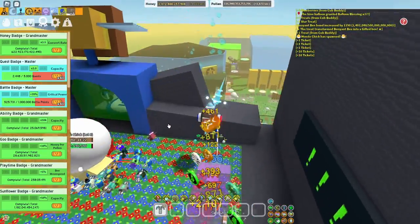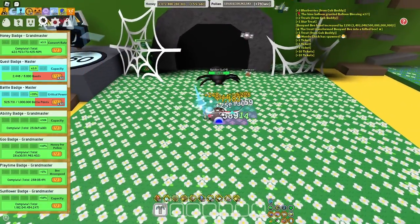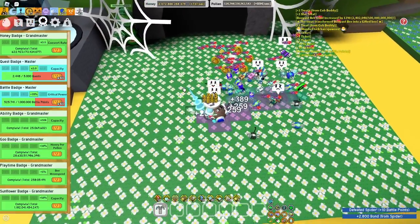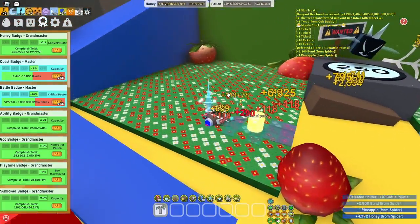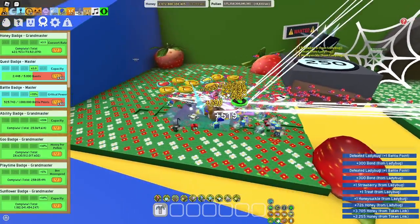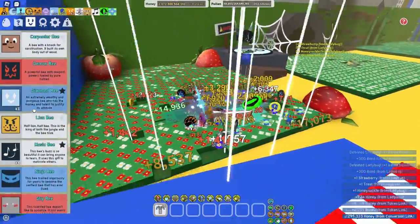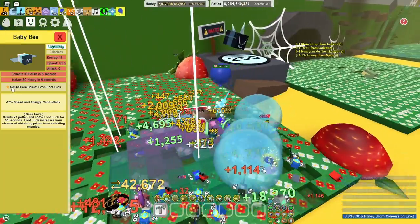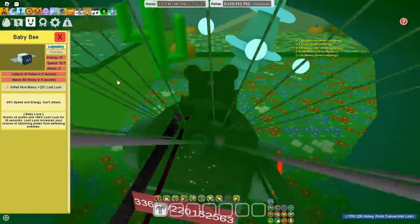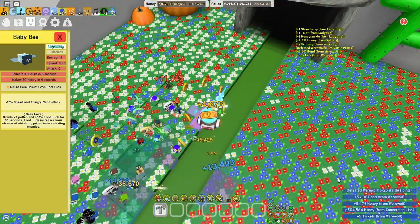The third way to get tickets is to kill mobs. Mobs are these things. Here in the spider field you can kill a spider — it has a pretty high chance of dropping tickets. There's a chance to get tickets from a mob depending on the mob and the player loot lock. To get higher loot lock you can get a gifted baby bee in your hive — it's this legendary bee. If you have it in your hive it needs to be gifted for the hive bonus of 25% loot lock. I just got a ticket from the werewolf and it gave me 5 tickets.